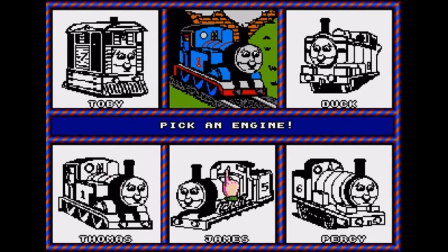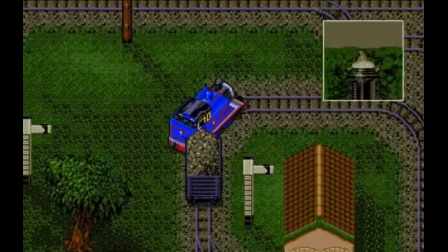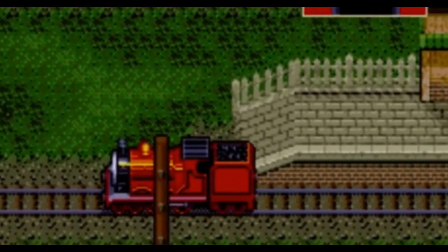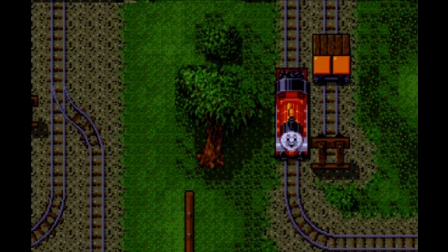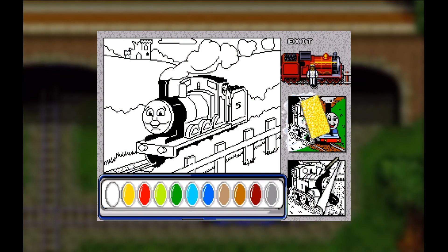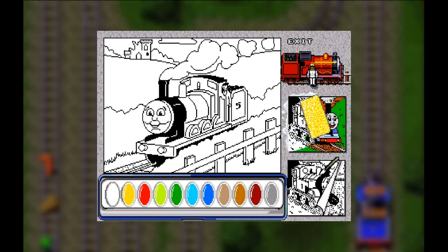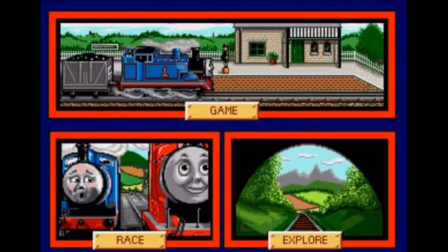Not only can you select your own engine which you'll operate, but the roster in this one is pretty nice as well. We have Percy, James, Duck, Thomas twice, and Toby. It is worth noting the sprites are a bit wonky — you're really not playing James as much as you're playing Edward during a cosplay event. But you better believe I chose it almost every time. Before the game even starts, it loads in a coloring page which you can do if you want. It's also here you can customize yourself or engineer, and then you move on to selecting a difficulty and game mode.